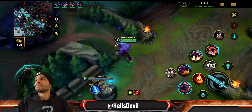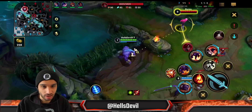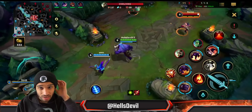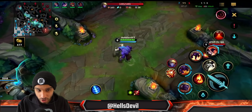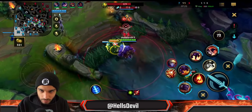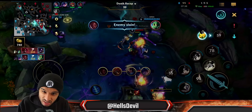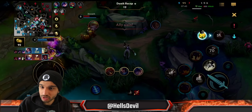In this game I actually only ganked mid lane once — you can definitely do more with Alistar. I'm thinking about diving the Katarina, but two of them are roaming so I won't. Ezreal just made a big mistake by engaging with his stun ability — I could have engaged on him and followed up with Yasuo's ultimate and he could have died. I always use a Sweeper as Alistar because it's amazing to have two sweepers in your team. We swept two important wards — the enemies have no idea what's happening.